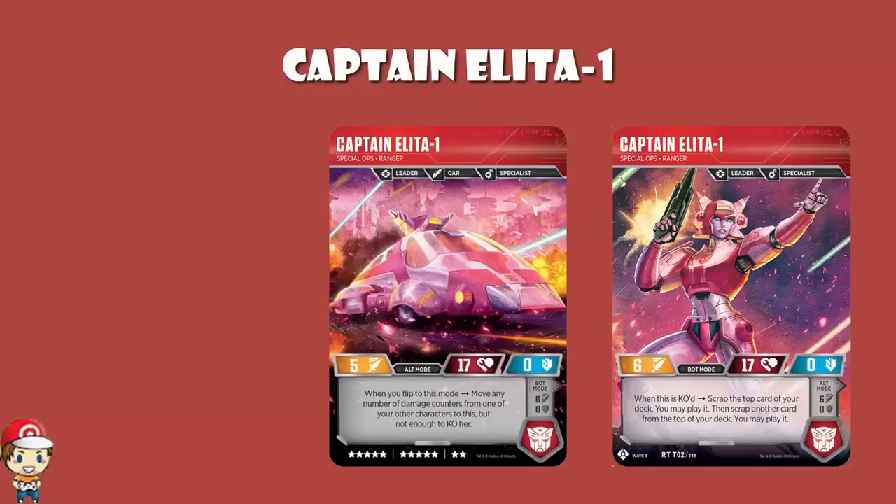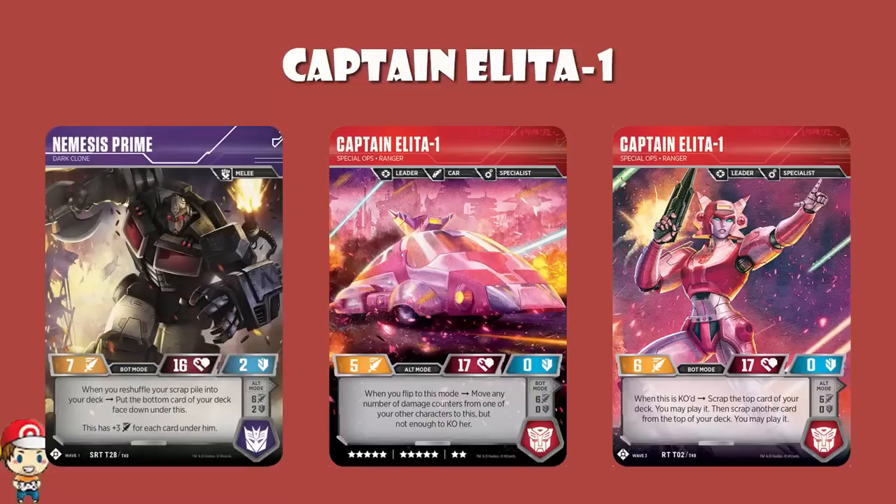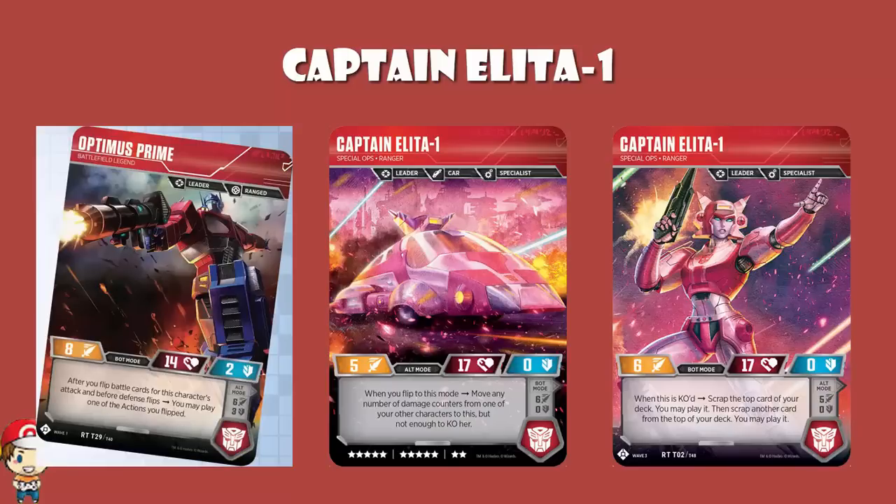It's a little bit weird. It's also the first Captain Alita we've actually seen in the game. What does it actually do? Well, it's a 12 cost. And firstly, 12 is expensive. But secondly, 12 means we could be playing so many other characters. It's two more than Grimlock. It's just in line with Nemesis Prime. It's only one less than Optimus Prime Battlefield Legends. So if we're going to have a 12 cost, we'd better have a pretty gosh darn good 12 cost.